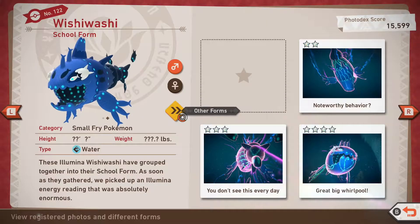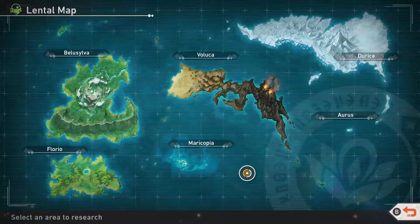Wishiwashi can be found at the Illuminous Spot on Maricopia. In order to acquire all ratings, you will need to unlock level 2 for the Illuminous Spot.